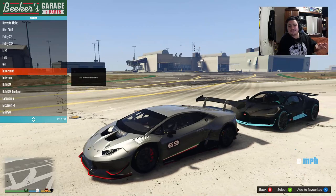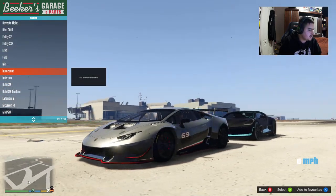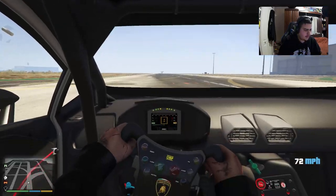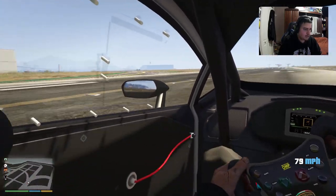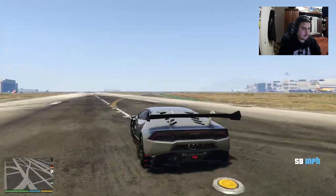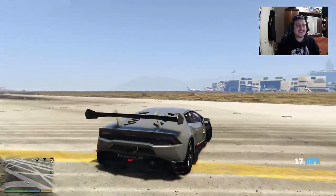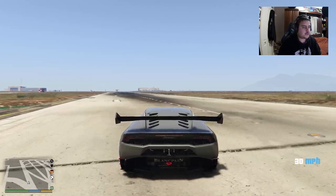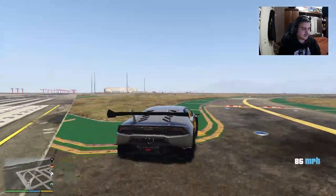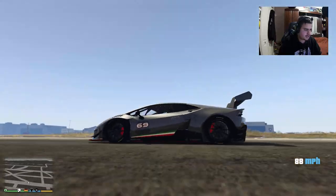There we go — no need to reload anything. I showcased this in a Lamborghini edition: this is the Lamborghini Huracán ST, which is a racing Lamborghini. Check out the interior — this is made for racing, of course. This is pretty much a racing edition of the Huracán.